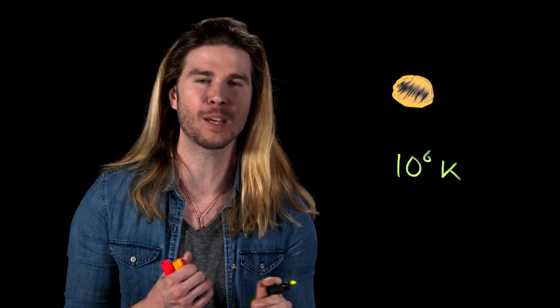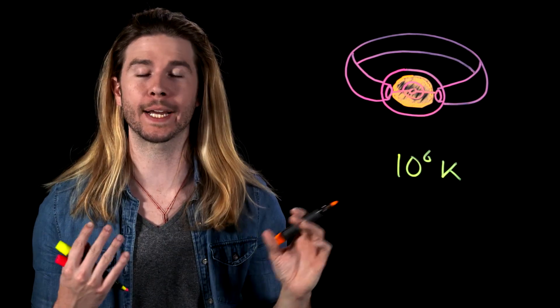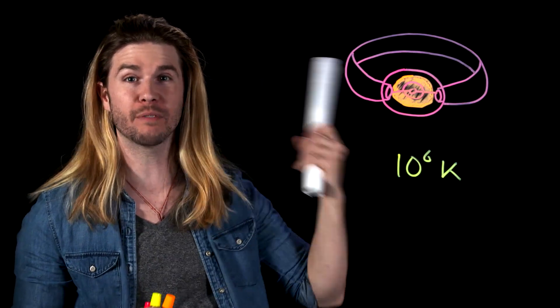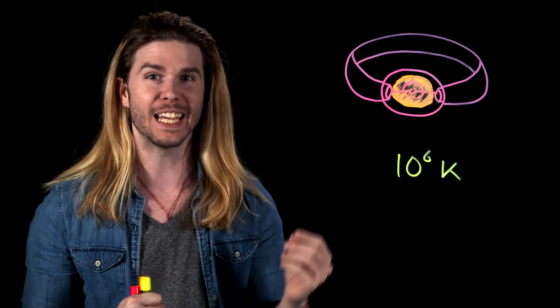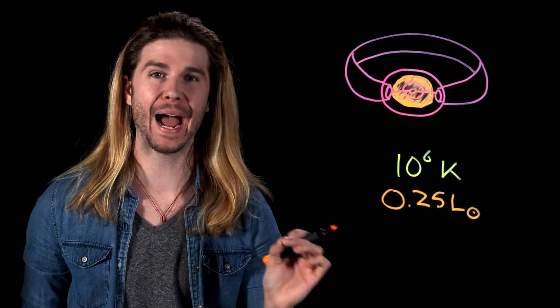Right after they form, neutron stars can be incredibly hot — millions of Kelvin. But because they are only a few kilometers across and because fusion inside them has stopped, they aren't as luminous as larger living stars. But put a sci-fi containment sphere and focusing ring around a neutron star to harness its energy, as it appears the dwarves have done in Infinity War, and you can still certainly light up a cosmic forge. From the papers and values I could find, the average luminosity of a neutron star in the form of visible light, gamma rays, and x-rays is larger than you think — the average neutron star still puts out a quarter of the power that our sun does.